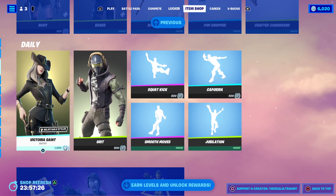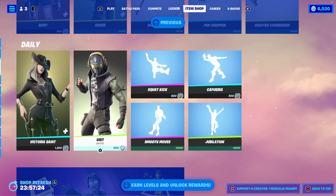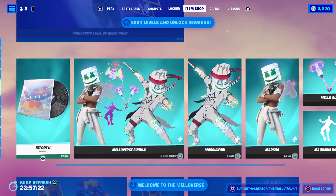Other things in the shop: we have Boxy and Boxer, and Victoria's Saint and Grit, as well as a bunch of emotes.